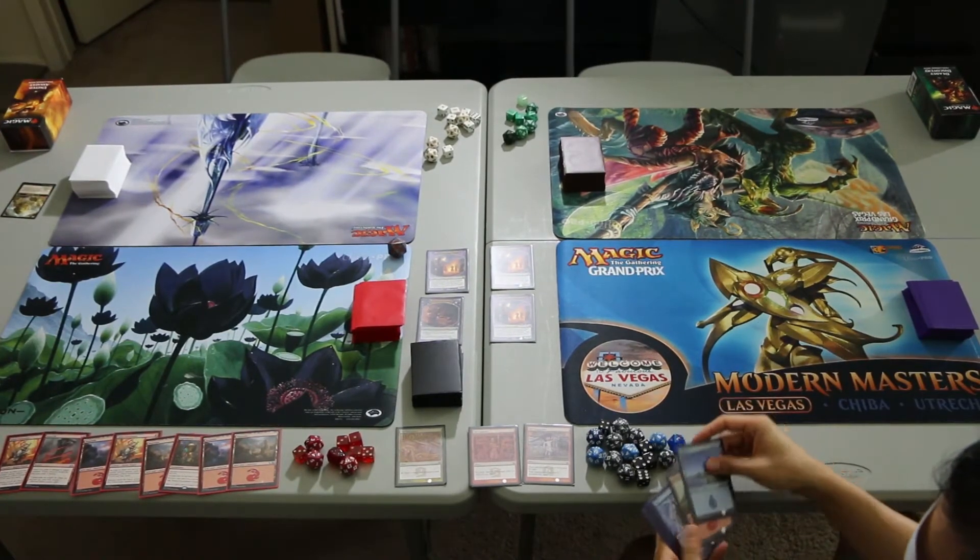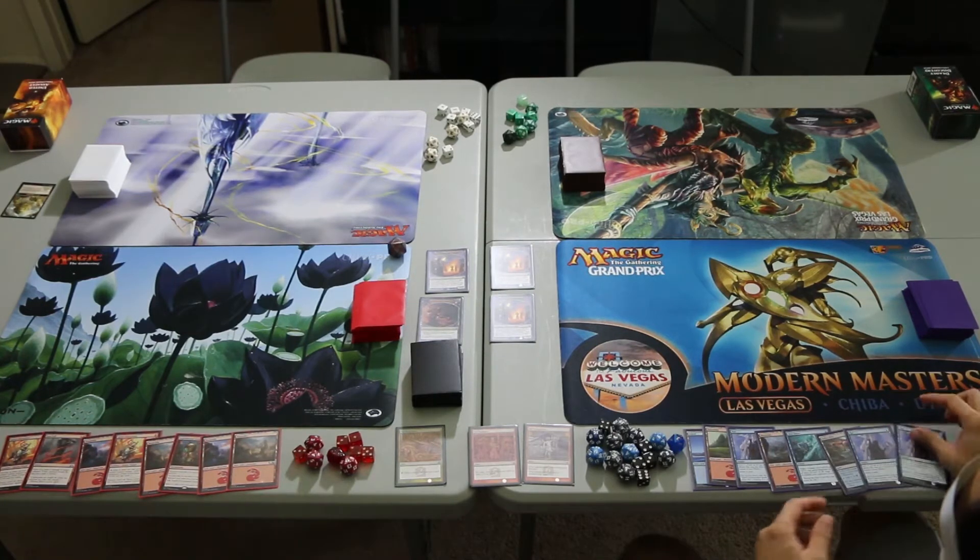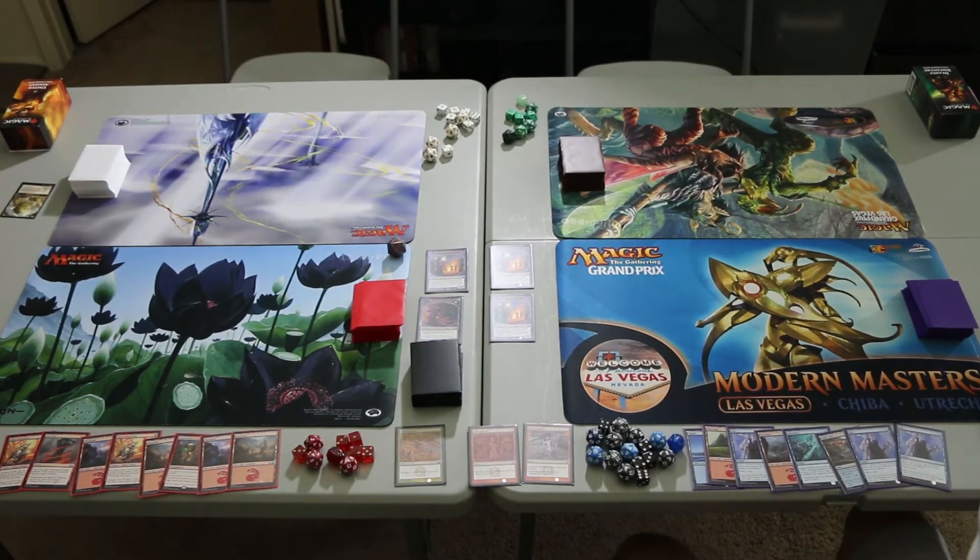Arcane Tempo draws Island, Mountain, Opt, Mountain, Dive Down, Sulphur Falls, Opt, and Opt. It's not great, but I guess we just keep Opting forever, so we'll keep this hand.